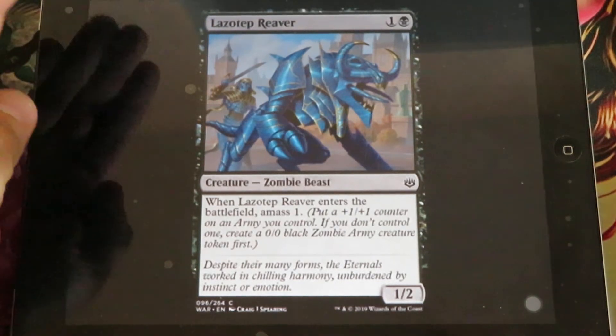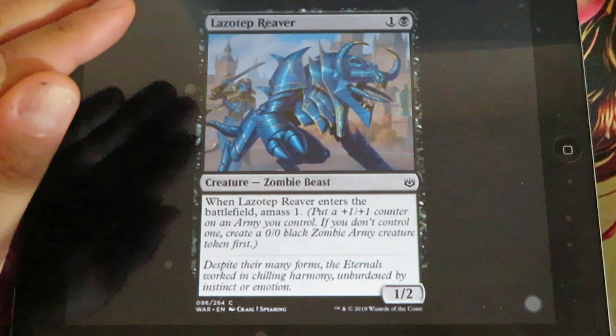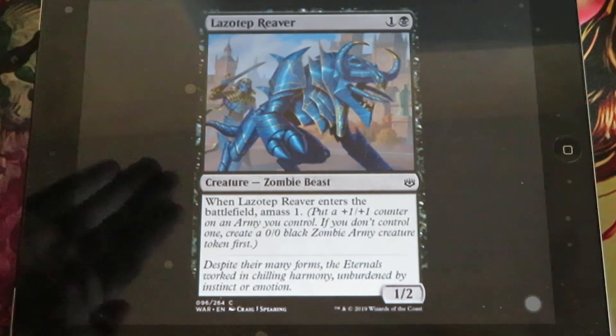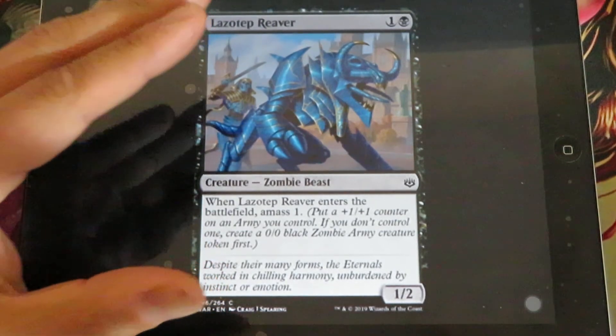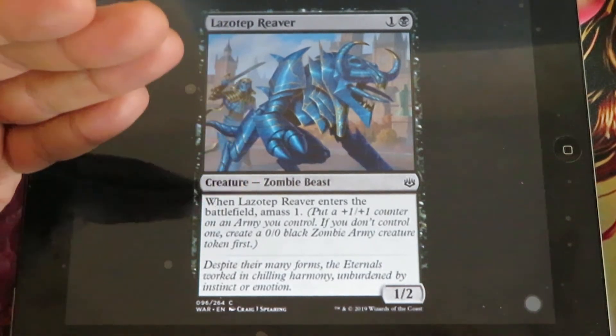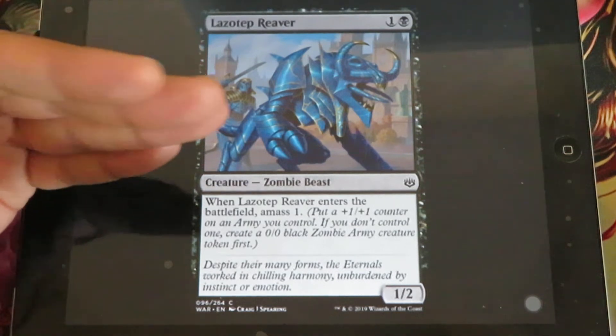Lazotep Reaver - for 1 and 1 black, it's a 1-2 zombie beast. When Lazotep Reaver enters the battlefield, you amass 1. Amass 1 means that you put a +1/+1 counter on an army you control. If you don't control an army, you put a 0/0 zombie army creature into play.